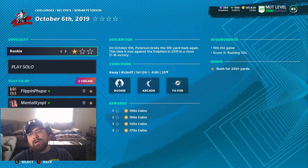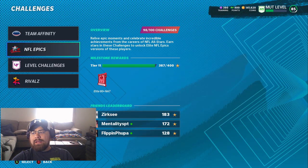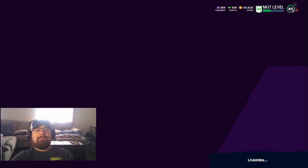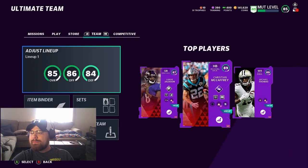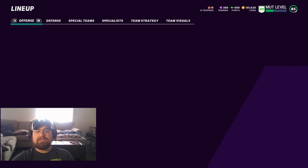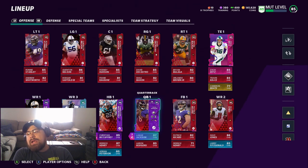Let me go ahead and show you my lineup and go over a few things. I'm using a Patriots offense with the Steelers defense. I like the Steelers defense — it has certain blitzes and zone coverages that I really prefer to use, so it helps me out. As you can see, I have Lamar, who came with the MVP pack, which is nice — basically a three-card.